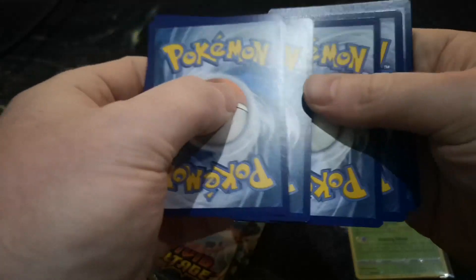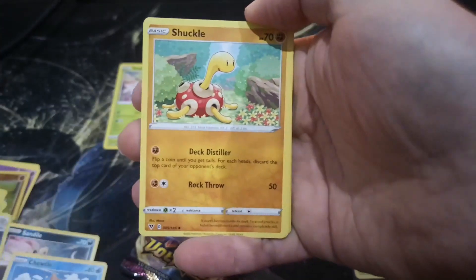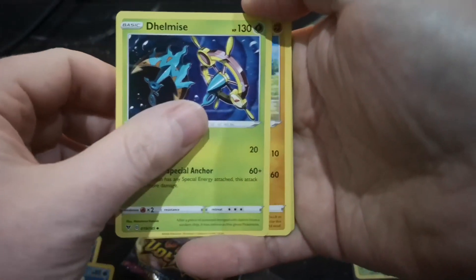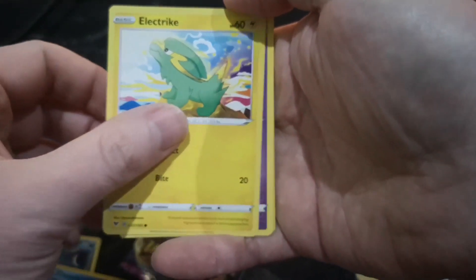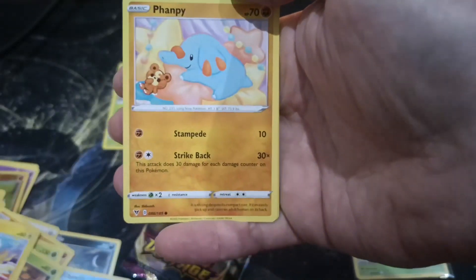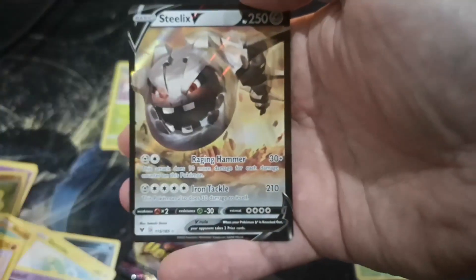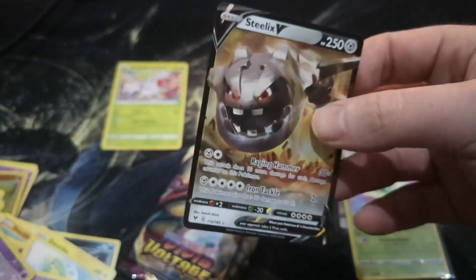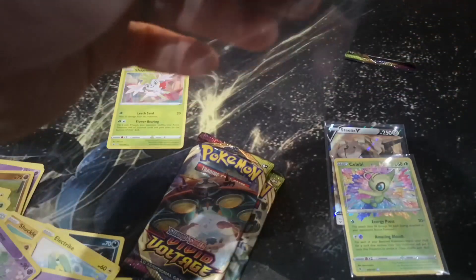Sorry guys, I realized I'm not opening them up on the screen but that's okay. Let's go - Fighting Energy, nice, that must be good luck. Coating Energy, Shuckle, Dewpider, Mudbray, Phanpy, Electrike, Duskull, Phantump, a Reverse Holo Alcremie, and another Steelix V! Who would have thought in this many packs we would hit two of the same V card.